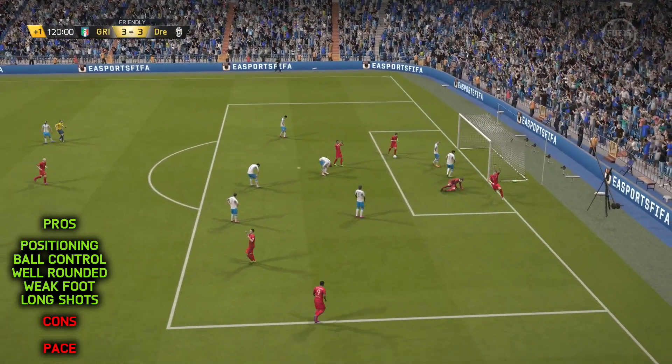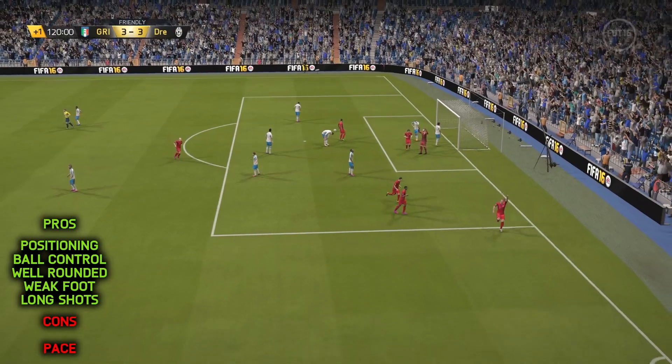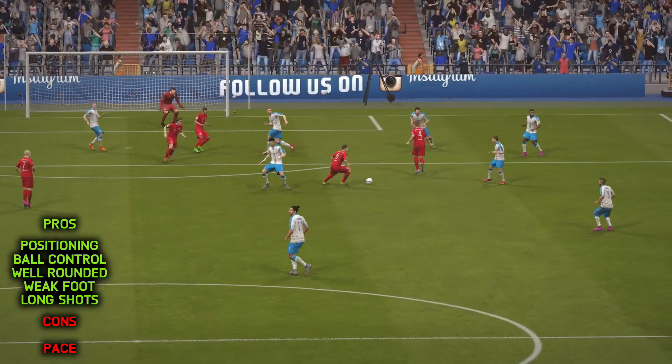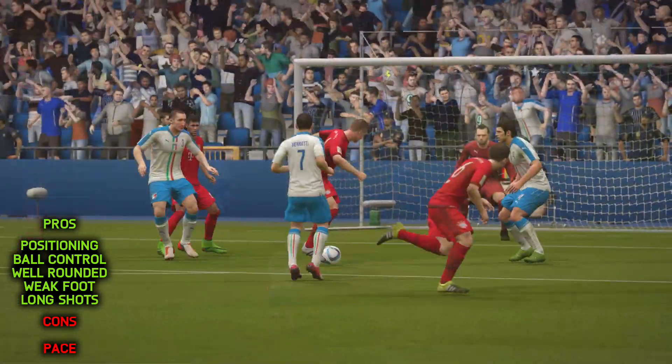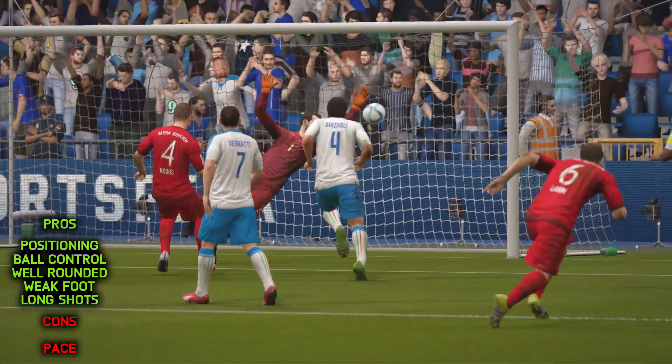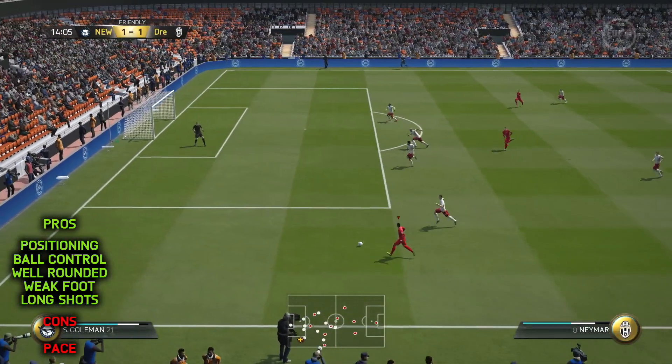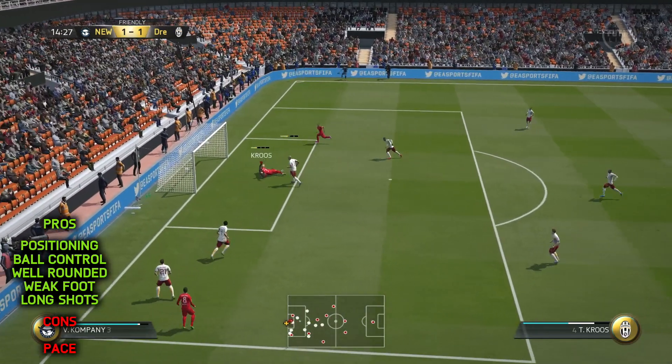He's got awesome power and really good long shot ability, and of course that perfect five-star weak foot, which makes it really fun and easy to take shots from any angle with either foot. He does like to find the top corner, and I was also quite impressed with his high curve — this means that finesse shots are something that Tony Kroos has got in his locker as well.